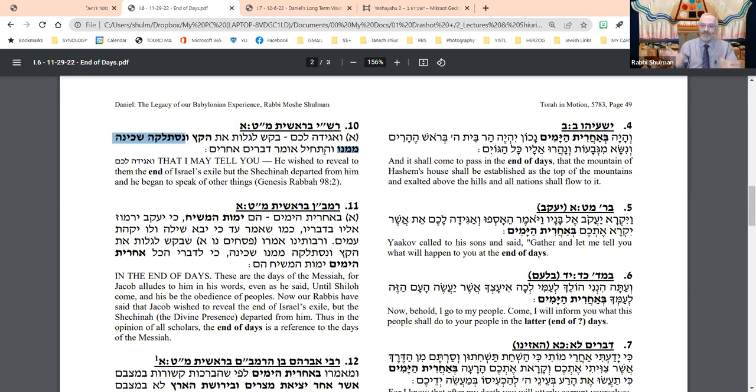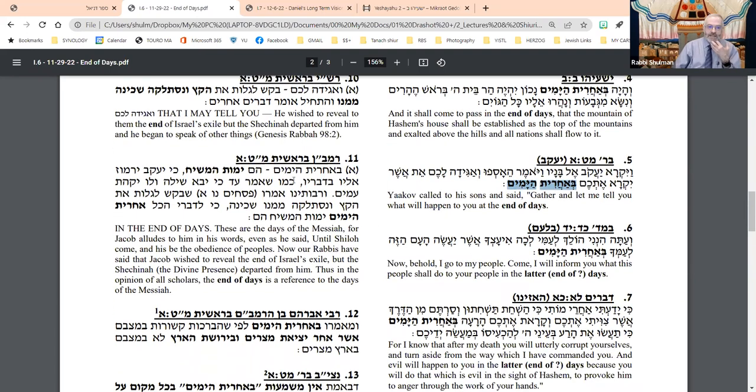Because of course it says he'll tell them what it'll be. Similarly, the Ramban says: this is a reference to the days of Messianism. Yaakov will hint to events that will occur at that time. Our Rabbis tell us he wanted to reveal the end, but it was removed from him. Because everybody agrees — says the Ramban — that the phrase Acharit HaYamim refers to the days of Messianism. That's universally accepted, says the Ramban.